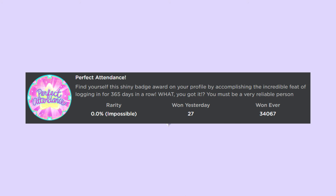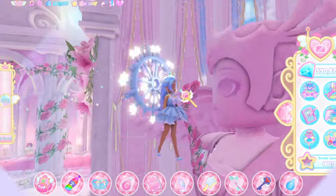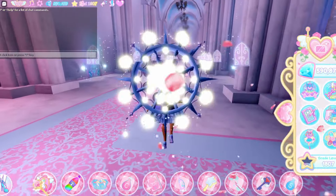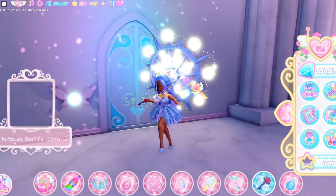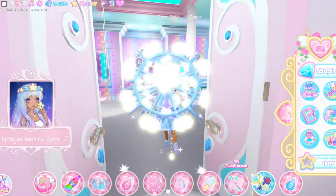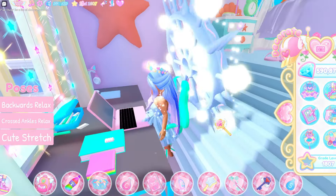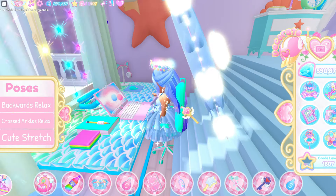The next badge is the Perfect Attendance badge. To get the Perfect Attendance badge, we have to go over to our dorm. We're gonna teleport to our dorm — okay, so we are here, and now I'm just gonna open up my dorm with my dorm key. Now I'm gonna go inside my dorm. All you have to do is go over to your computer right here and log into Royal High.